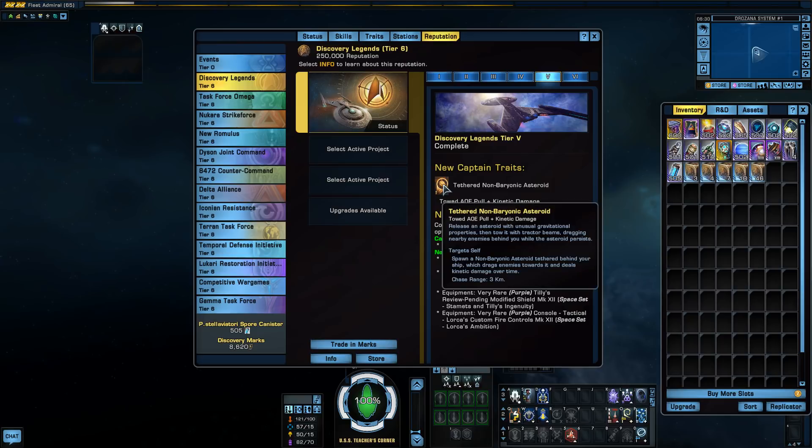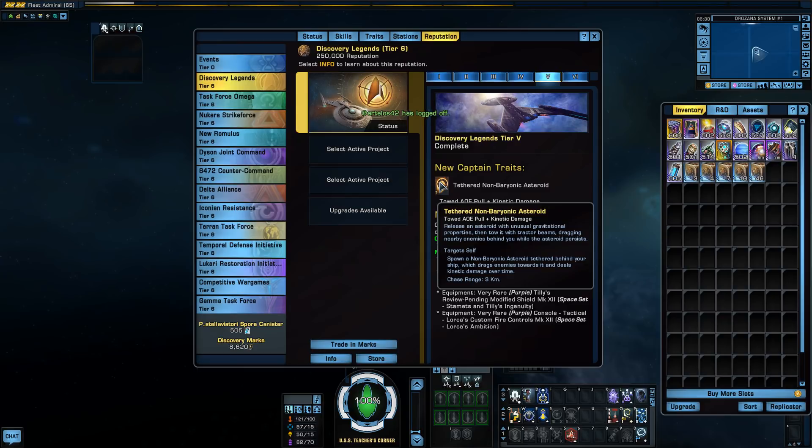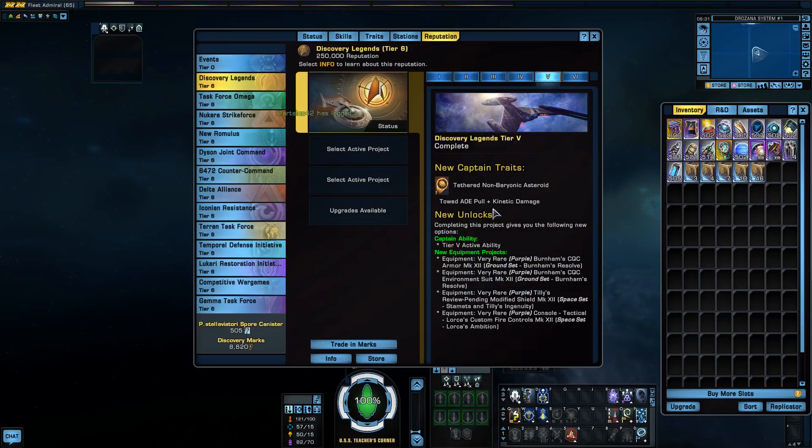Our tier five captain trait is going to be a space one. It says: release an asteroid with unusual gravitational properties, then tow it with tractor beams, dragging nearby enemies behind you while the asteroid persists. So basically you spawn this rock, it sucks everything to it, and you drag it along behind you while it deals kinetic damage over time. It sounds interesting, but it depends on a couple of things — does the pull scale with control expertise? Does the damage scale with EPG? These are questions we don't know yet, so we're going to be doing some testing when this comes out.